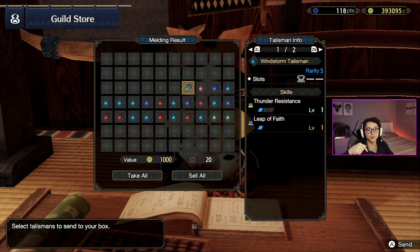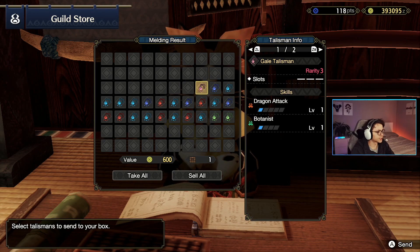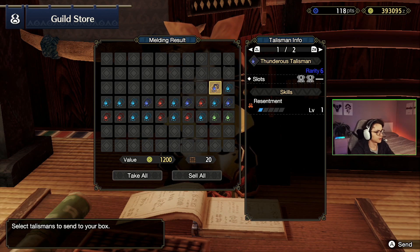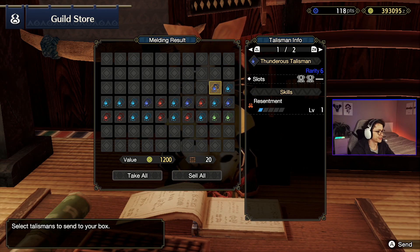Leap of faith is certainly an interesting skill — it could be great for certain types of bosses where you don't want to turn around or you want to make progress towards the boss. But I don't think I'm going to be using it — that's just me, maybe I get proven wrong. Dragon attack, botanist, no slots — throw it straight away, never gonna use it. Resentment: only one skill, only level 1 of it, and only two level 1 deco slots — total garbage, not gonna use it.